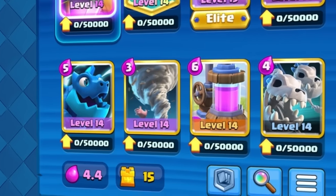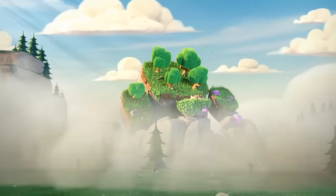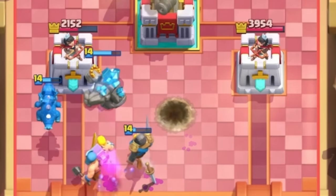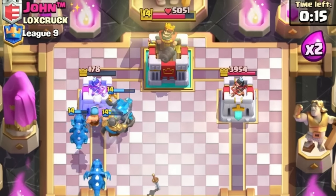Hey, what's up guys! My main Golem deck just got to number one in the world, and it's more of a monster than ever before. With the Evolved Knight and Golem tanking for the Lumberjack and Raged Up Dragons, when you get an Elixir advantage, this deck is utterly unstoppable.